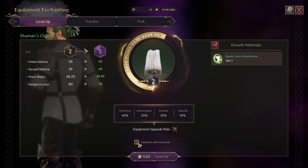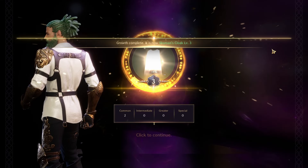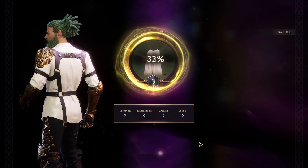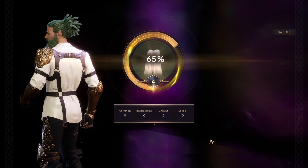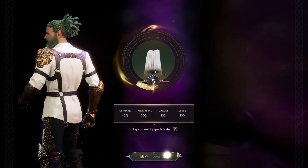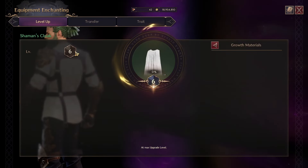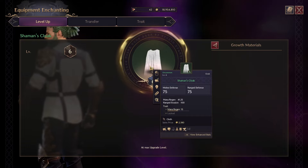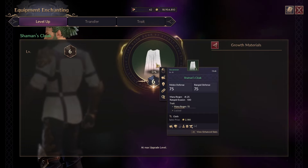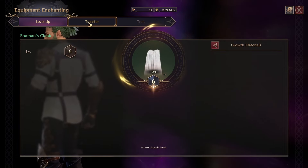After a few tries, I got a special — you hold the screen and as you can see you get a much better increase in your enchantment. That is literally it; you just do this until you level it up to max. You can also click the 'continue until next level' button, which does it for you automatically, though I personally don't use it.